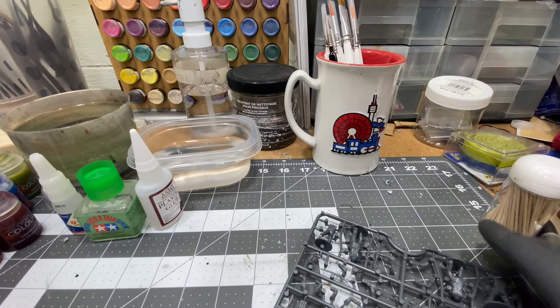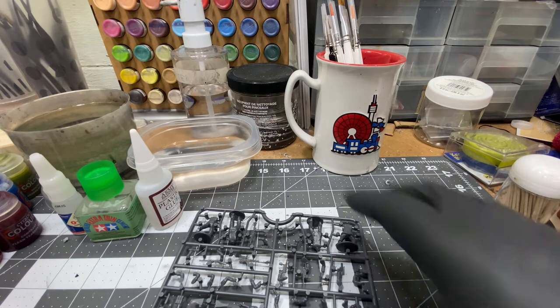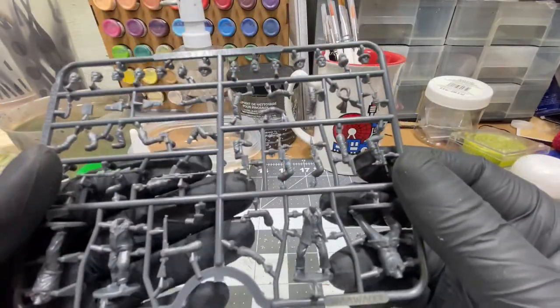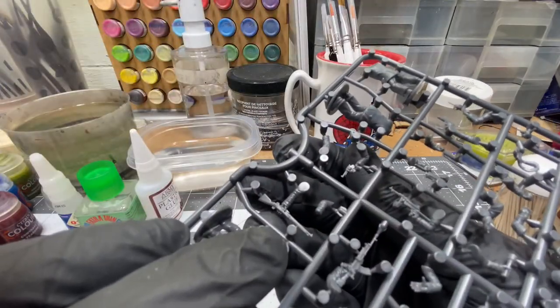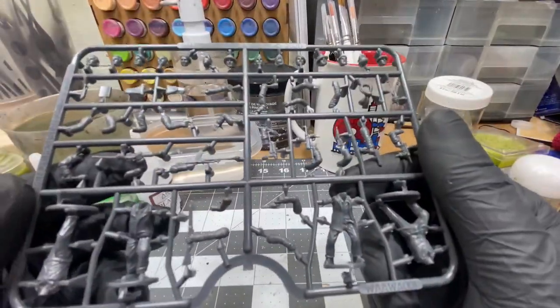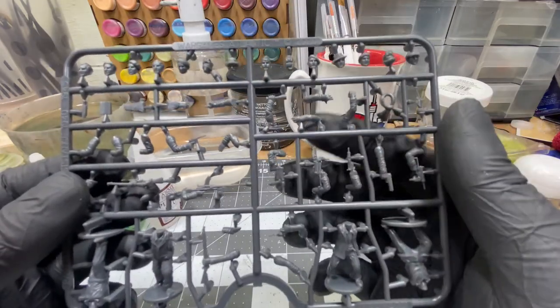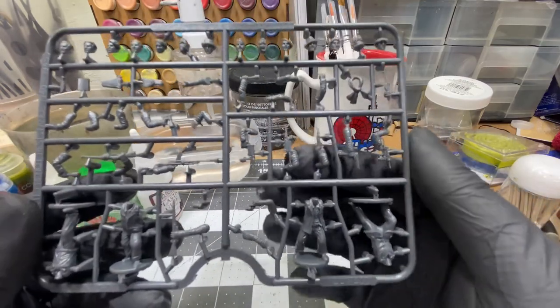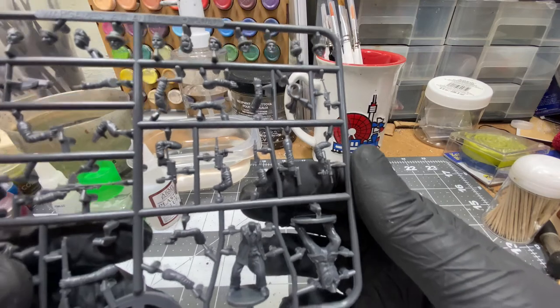You get 32 models — looks like 4 guys per base, so that's 8 sprues. You have your 4 bodies, some revolvers — looks like a Webley right there — what looks like a French Lebel bolt-action rifle. You get a Bren gun, an Enfield rifle, some potato mashers, lots of MP40s as you'd expect since the French resistance would be robbing Germans of their weaponry. You get a Sten gun and a Grease gun.